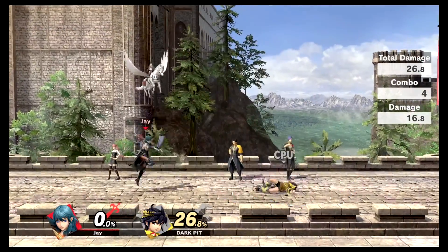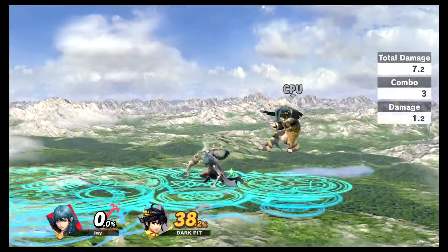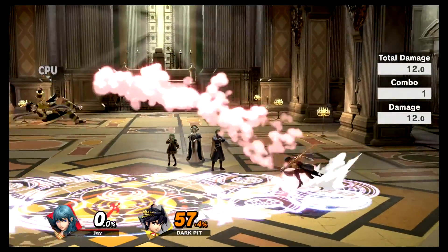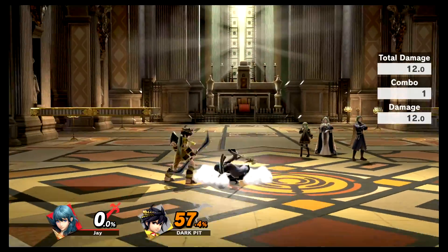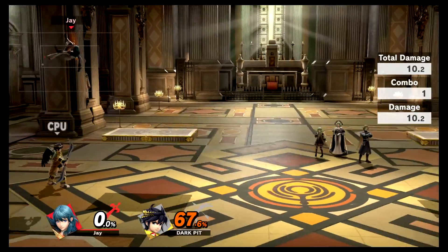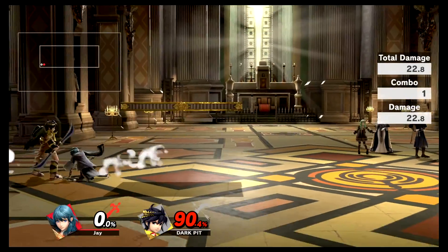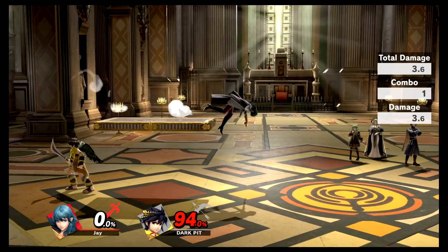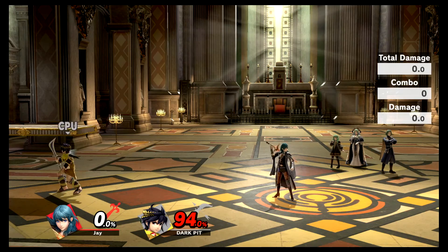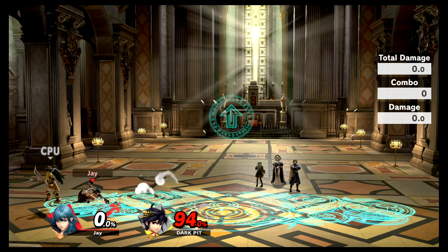Swishy swishy, very cool. Aerials - neutral air. Kind of funny that we're doing this in Dark Pit's stage - this is exactly what his looks like. Back air - a little poke. Forward air. Down air, which we know can spike - good lord, that's powerful. Up air does a little twirly twirl. Taunts: up taunt - 'let the lesson begin,' side taunt, down taunt. Very cool rolling animation.